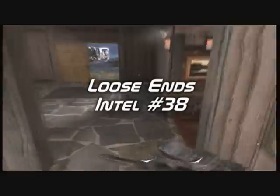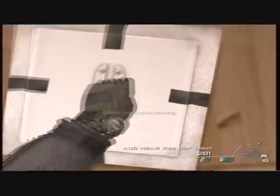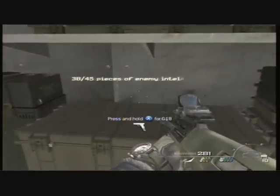As soon as you collect intel 37, go downstairs into the basement and breach the door right in front of you. There should be an enemy right in front and one to your left — only two enemies. Right across from the weapon wall is the intel — that's intel 38 out of 45.